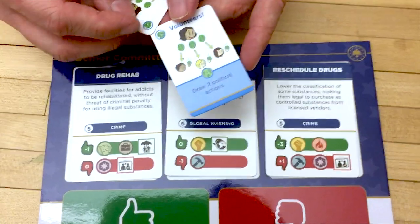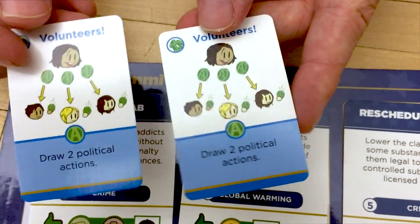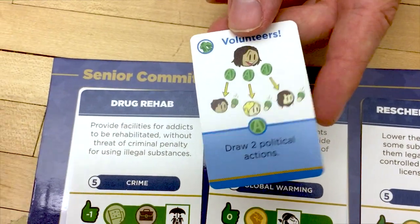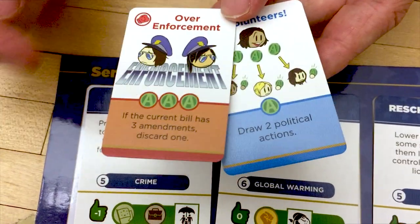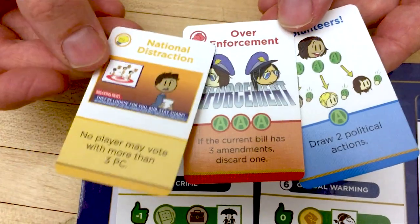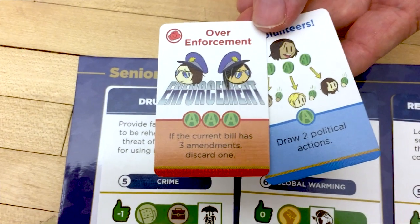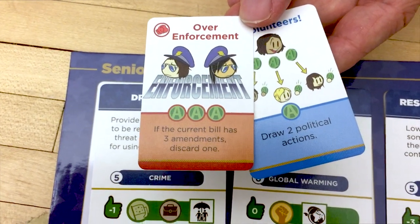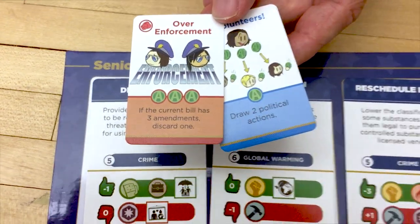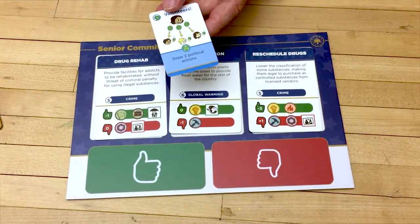It's important to note that you may not play a card of the same color as one that's already been played — if you have color issues, look at the icons in the upper left. So if one player plays volunteers, another player cannot play other volunteers, but the next player could play over enforcement, and the player after that could play national distraction. The first players to play cards will have the widest selection. Political action cards get resolved right when they're played, and you go around until every player has had a chance — you don't have to play one if you don't want to.